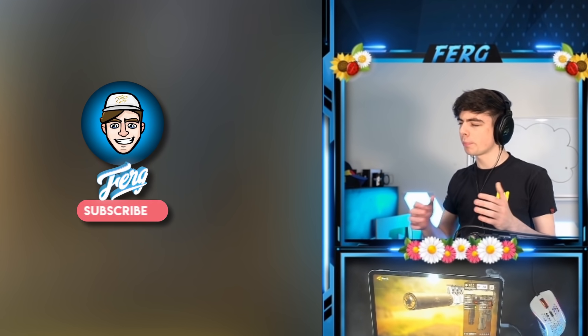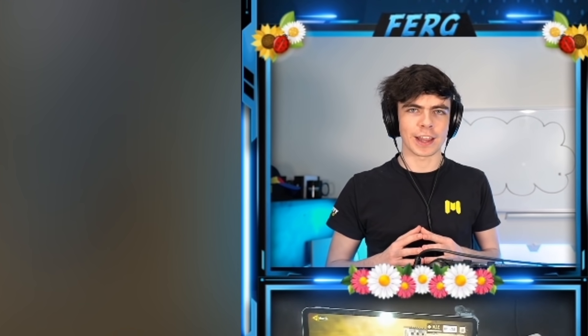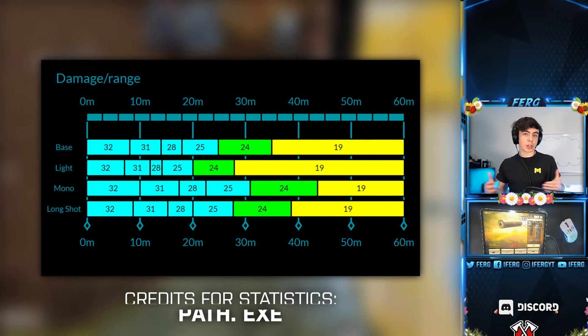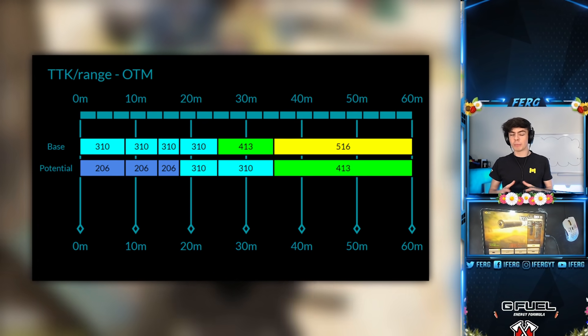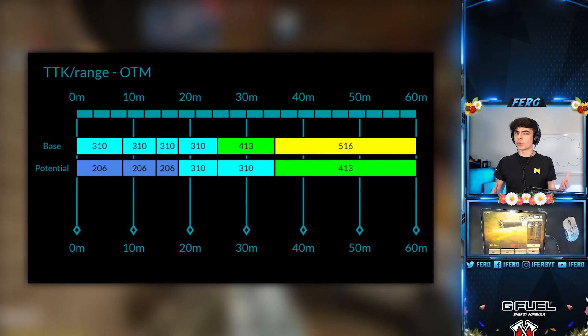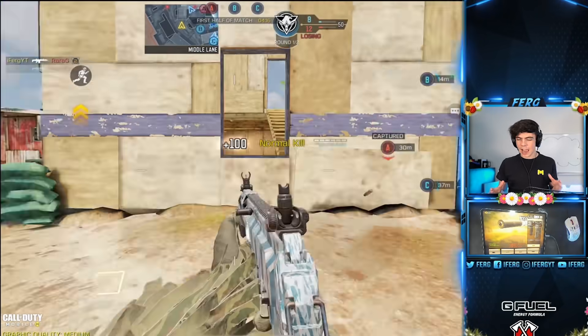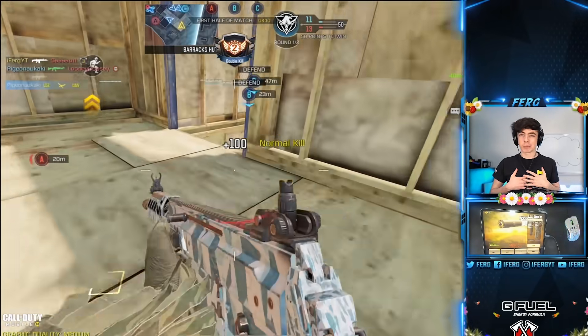Now, this may come as a surprise to many, but the number three spot is going to the old king, the DRH. With great damage stats across the board without OTM, and with the best damage stats and time to kill out of pretty much every gun in the game with OTM, you'd think it could have been number one or number two. However, the rise of two other weapons in the game have taken it off the top spot. It still holds a good place in my heart — I love the DRH and probably always will. It sounds great, feels great, looks great. It's great.